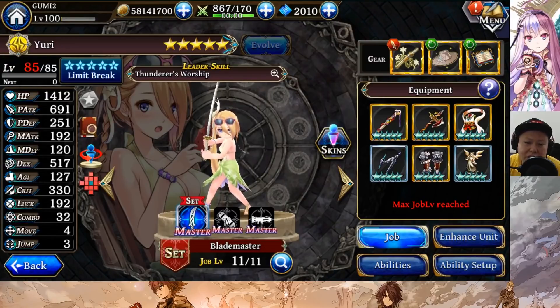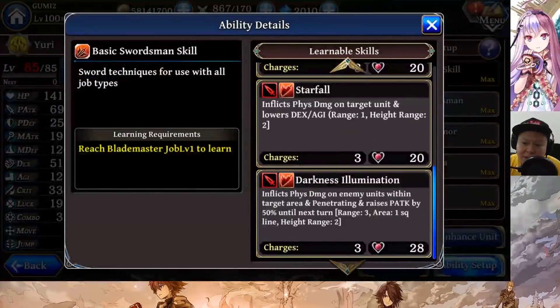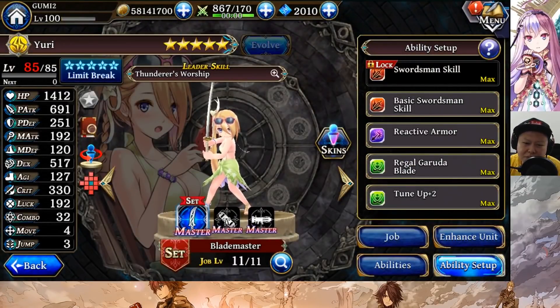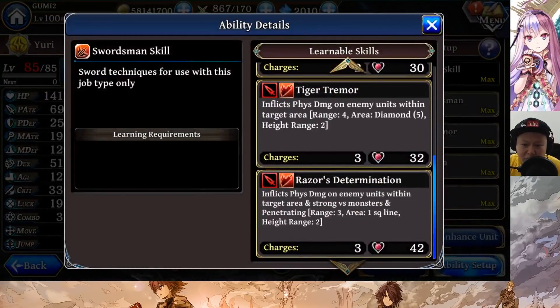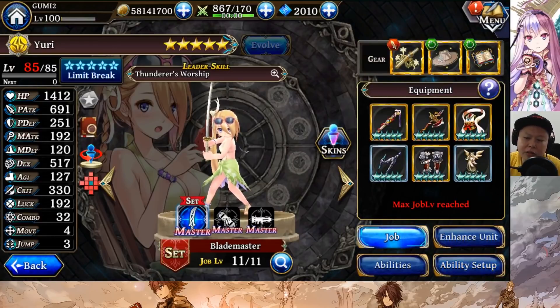If you're trying to use her in arena, it will be situationally good because there are so many players using powerful wind characters such as Rider Yomi, Bulk Ignis, Saida, Setsuna, and other wind characters. Thunder characters may counter them, but unlike Gilgamesh who can still use basic magic blade against wind elemental characters, Yuri doesn't have elemental attacks — all of her attacks are neutral damage. So she won't be able to do very high damage even to water enemies. If only her skills were thunder element, she'd do higher damage against water enemies.